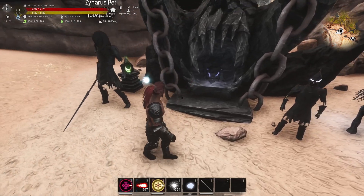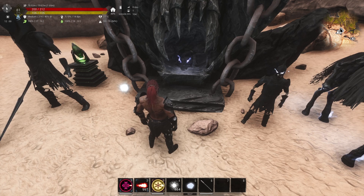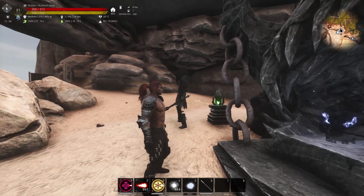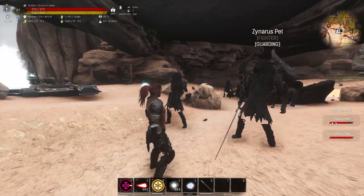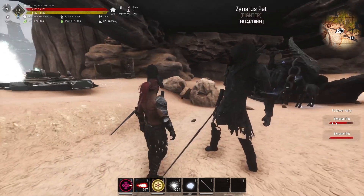Zynares' base attributes are the same as the other pets, but they perk up really nicely. His HP is around 14k plus and he's already level 20. So we're done crafting — I have two Zynareses here.